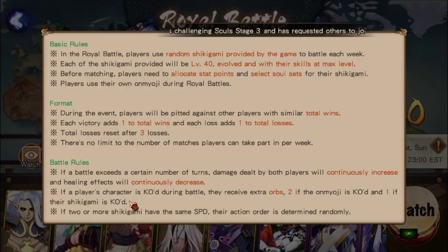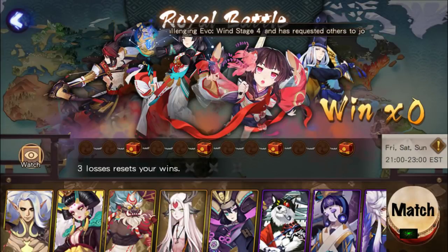If a battle exceeds a certain number of turns, damage dealt by both players will continuously increase and healing effects will continuously decrease - so there's a decay in healing effects but a rise in attack power, same as all the other duels. If two or more shikigami have the same speed, the action order is determined randomly.